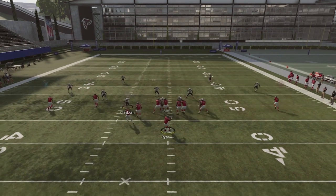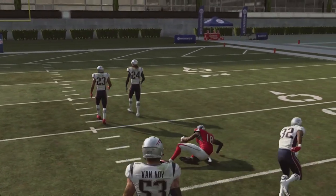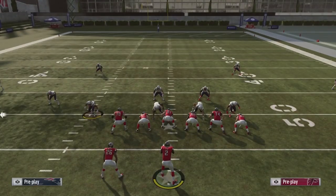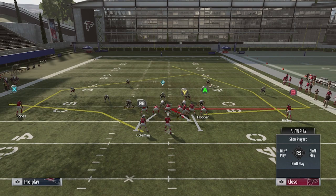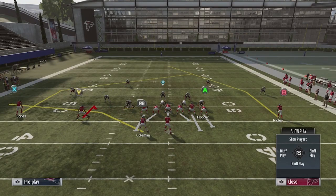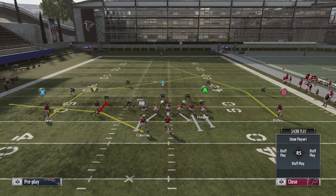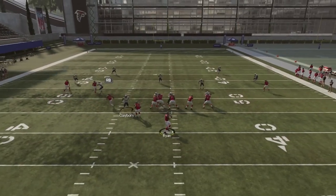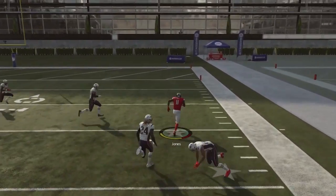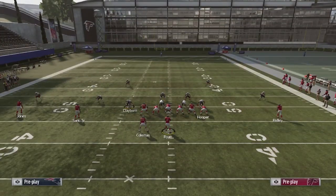If the user covers the middle of the field with the X, put him on a hook curl and you'll be able to throw the ball in that little spot. It's kind of a high-low read with those players. If the user puts the X on the middle third and tries to cover underneath, move this guy back and you'll be able to really key in on the X receiver. Remember, the Y always needs to be to the left when you motion him. If the user keys down on that player, the X is still going to get open on the right side.